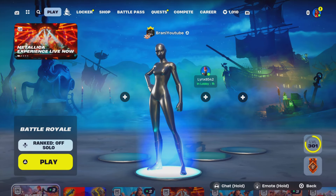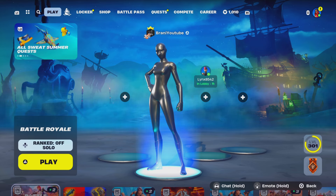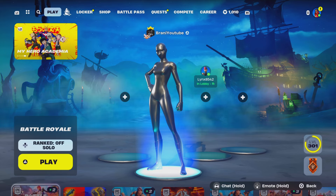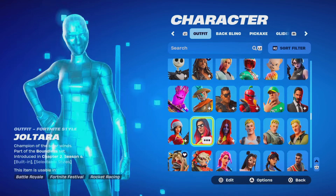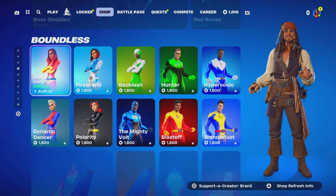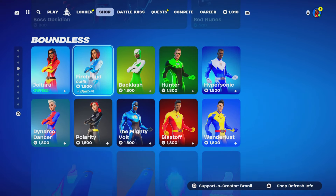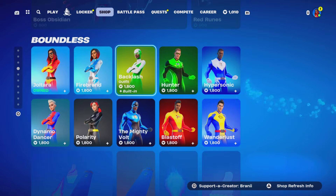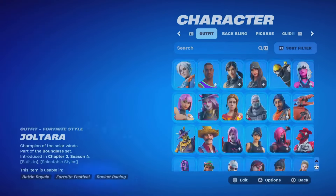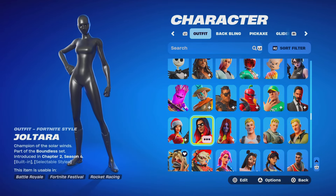Welcome back. So today's video, we're going to be showing you guys how to get the all-black and the all-white superhero skin in Fortnite. Make sure you guys watch the full video, drop a like, subscribe. So for the all-black — by the way, you guys could do this on any character skin model. It doesn't matter which one you buy. It's up to you. Buy the one that you want. The one I have is Joltara, as you see.